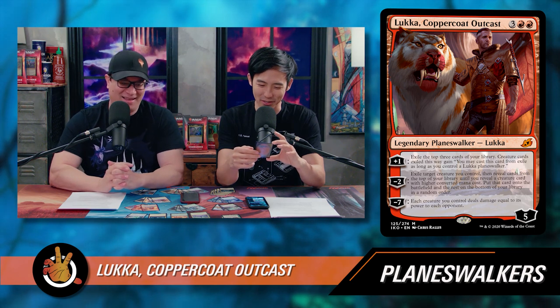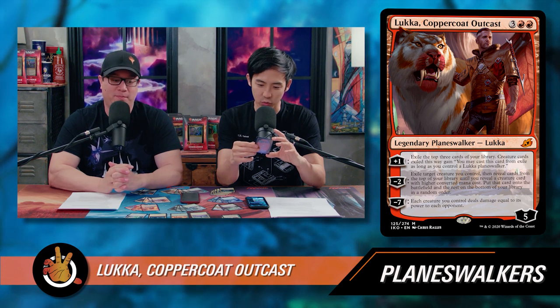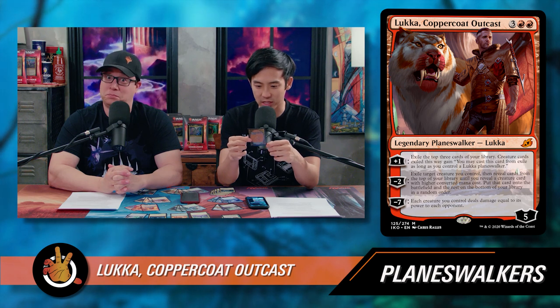Three red red for a five-loyalty Planeswalker. His plus one: exile the top three cards of your library — creature cards exiled this way gain 'you may cast this card from exile as long as you control a Lukka Planeswalker.' The minus two: exile target creature you control, then reveal cards from the top of your library until you reveal a creature card with higher converted mana cost, put that card onto the battlefield, and the rest on the bottom of your library in a random order. And the minus seven: each creature you control deals damage equal to its power to each opponent.